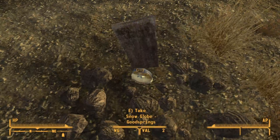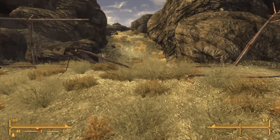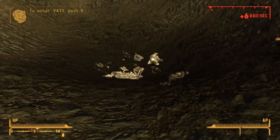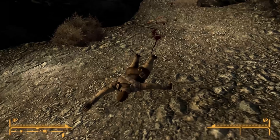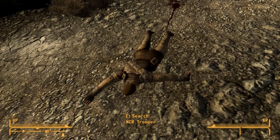We enable hardcore mode and crack on with our journey. Released into the big wide world, we grab some items from Sunny Smiles' house, including a Chinese special ops book that gives us free sneak. We then make a stop at the Goodsprings Cemetery to acquire the snow globe, which will kickstart our caps from the get-go.